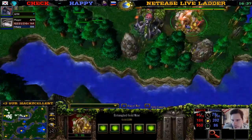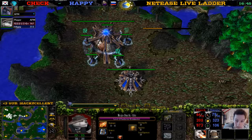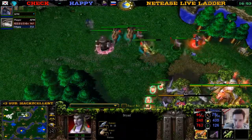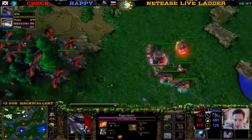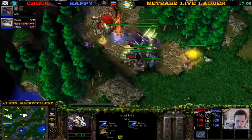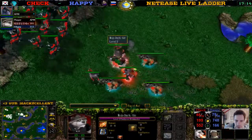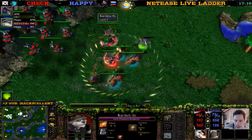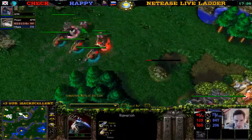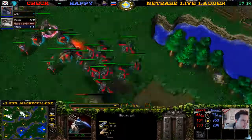We have seen Colorful play against Happy — one base against one base — so many games, and Colorful won every time. He should Meatwagon the untangled Goldmine from his side of the river — yeah, he could do that. Get that Meatwagon. Attack the untangled Goldmine. Colorful plays one base against Undead most of the time — one base versus one base.